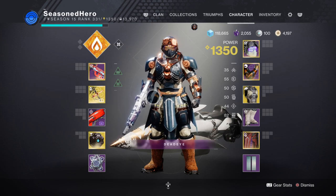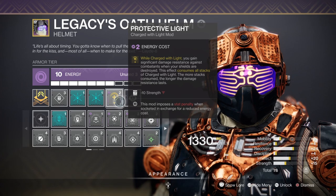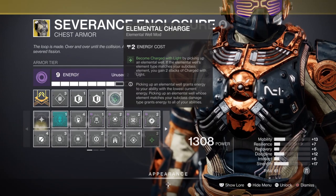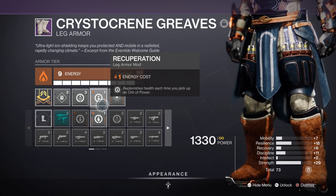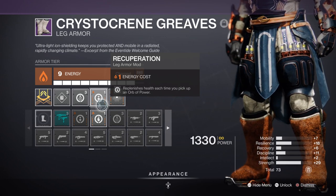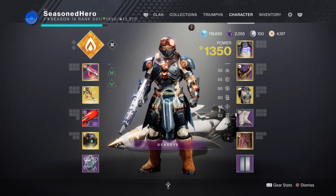Outside of this, you'll want to make sure you have the Protective Light mod available as this will protect you once you hit critical health, Elemental Charge so you can become charged with light via wells, and Recuperation so that you can get a quick boost in health from picking up a normal orb of light. Though this looks very light for the end game side of things, do remember that you can easily swap in whatever mods you like to the mix.